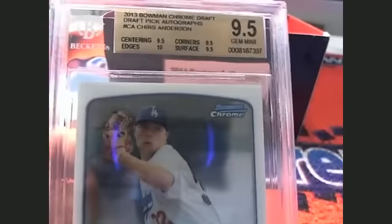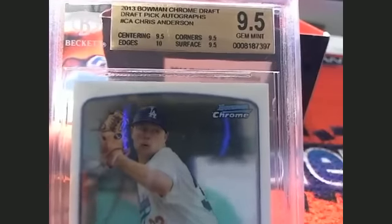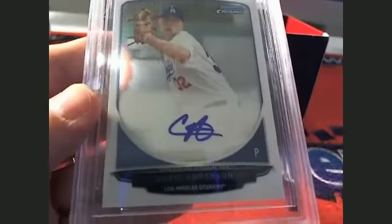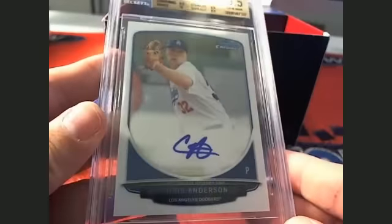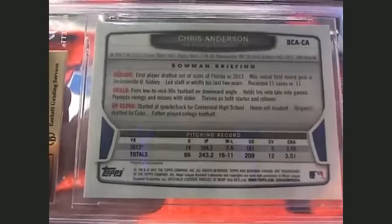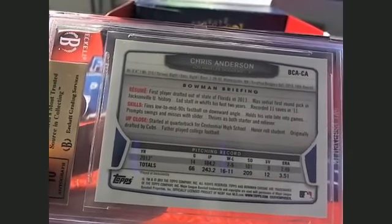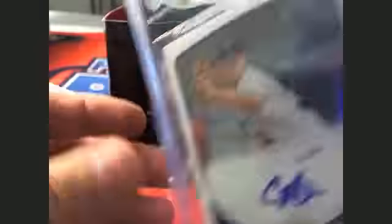And then Chet, you also get a 2013 Bowman Chrome Draft Pick autograph — Chris Anderson, 9.5, Dodgers. Also going out to Chet.